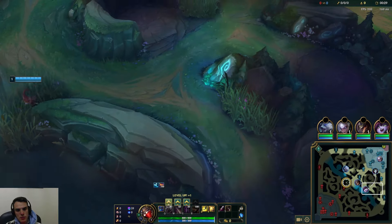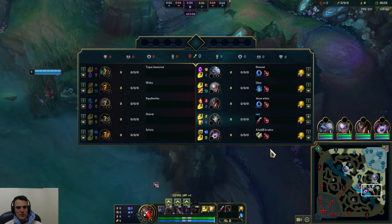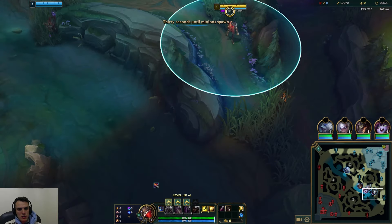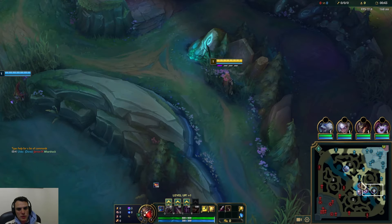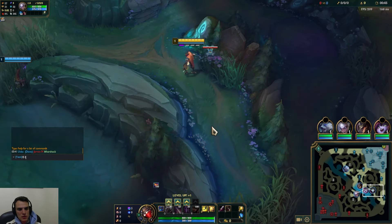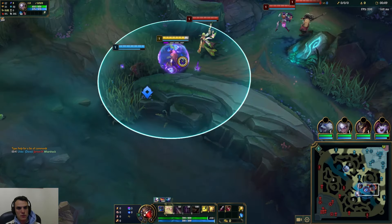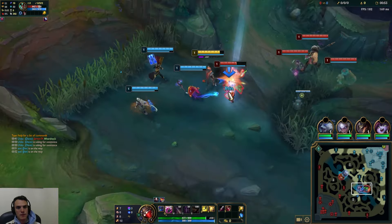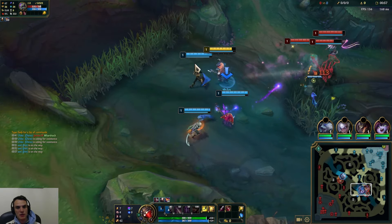Okay, Jarvan — they're going to cage me, probably going to kill me. The thing is, they have a very, very bad comp. They have no engage here, no reliable engage other than Jarvan killing me. I don't know why they invade, because they lose this. That's why I actually stayed there. Never gonna lose this invade.